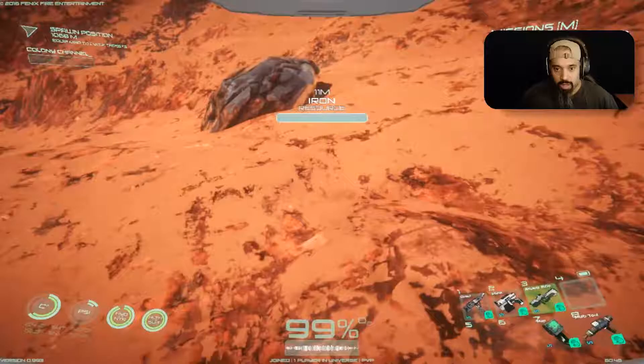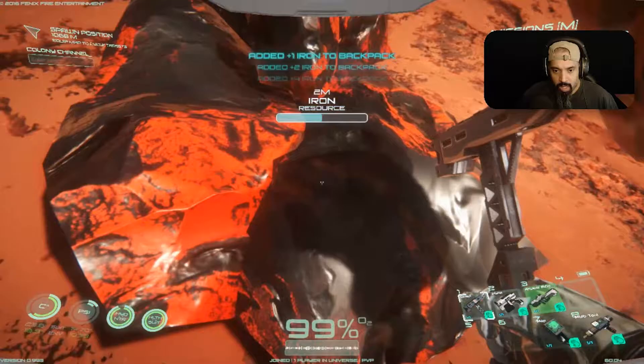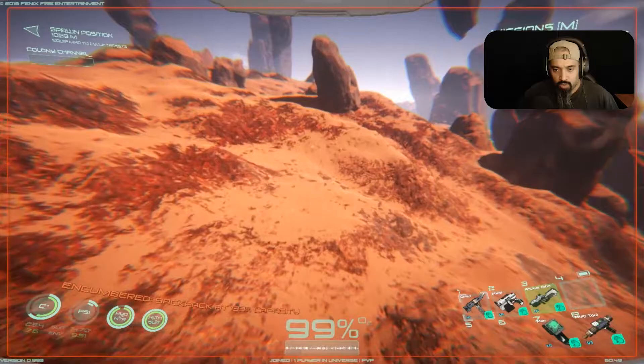Oh, there's iron here too — that's another thing that I need. Just remember to keep a mental note on where I got the two resources near this area. Let's put this away and see if we can still fast travel.